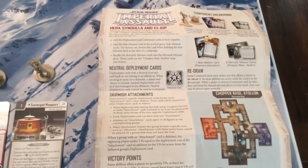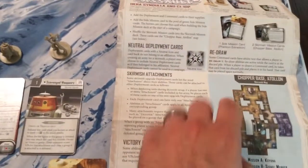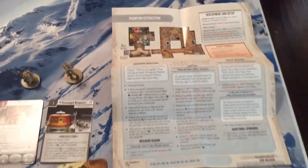Little piece there from the back of the package. And we have our maps laid out on our little rule supplement here — Chopper Base Atalon for the Skirmish Map, and Phantom Extraction for our side mission.